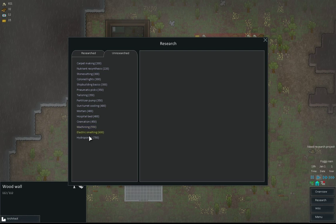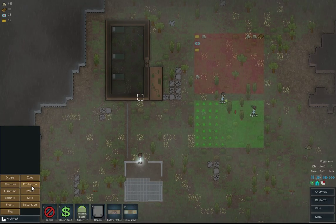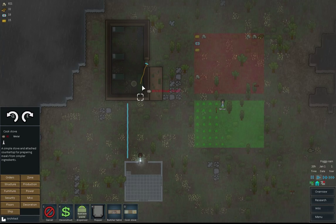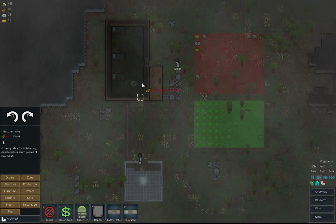What do I build first? I tend to build — pneumatic picks, that's what I tend to build first. So let's also then build a cook stove. We'll put that inside because I think the rain will upset that, which is not what we want. And we'll put a butcher's table inside as well.